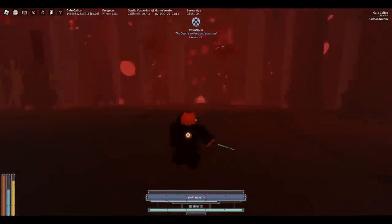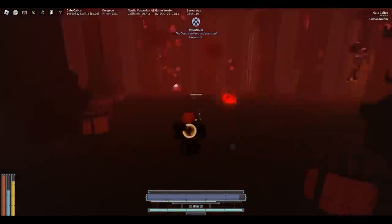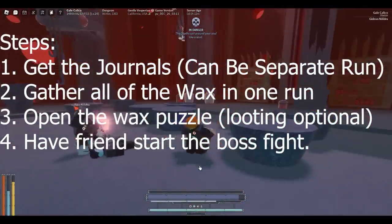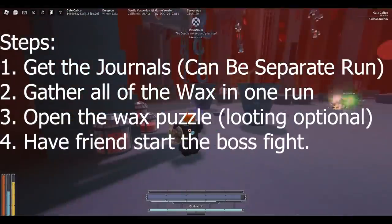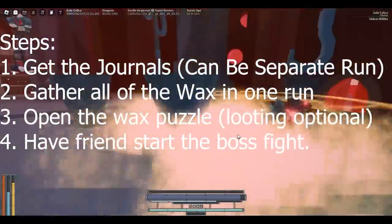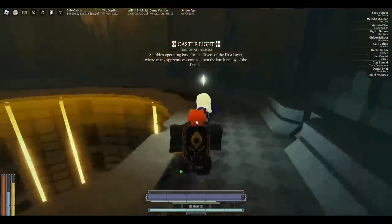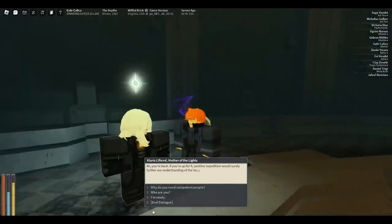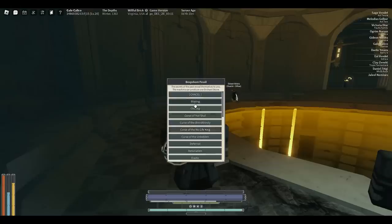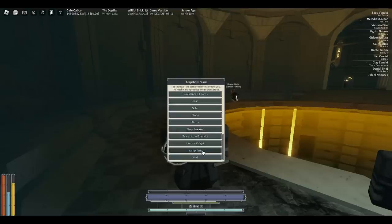I light hook in that part of the clip, but this is where you want to start fighting the boss — I'll speed this up. While you watch me dance around with my friend, let me clarify the steps. In one run: get all the wax, get all the journals, open the wax room — you can loot the chests but you don't have to. Then go back up — you don't have to do layer two floor two or anything — and talk to this NPC. There'll be a fourth dialogue option that says 'here's what I found in the gale.' You get the stone and, as you can see, you can pick from any of the enchants and literally put any enchant on any weapon, unless it's legendary or something like that.